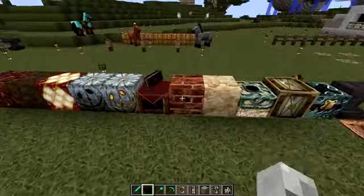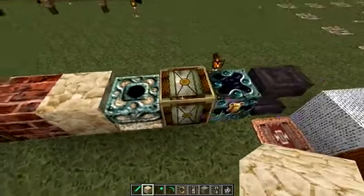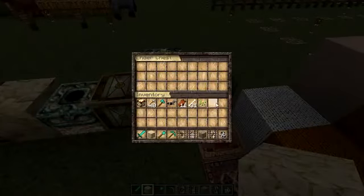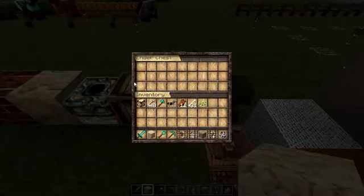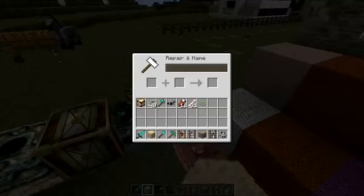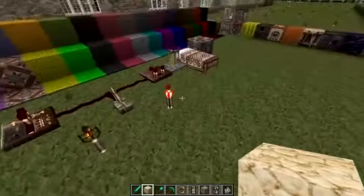We have our enchantment table, no UI in there. This is our nether brick, end stone, we have our end portal, redstone lamp, ender chest - this does actually have a UI so some of the UIs have not been done but some of them have. It looks kind of cool, looks battered and old.